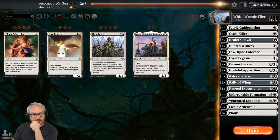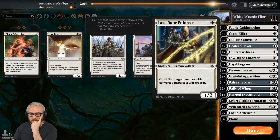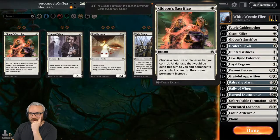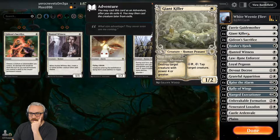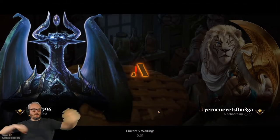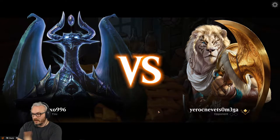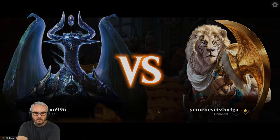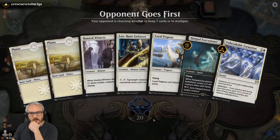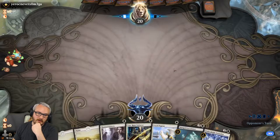Devout Decree is just too good not to use. A couple of Gideon's Sacrifice can really be all you need to win here too. Law Rune Enforcers are just so good. Hunted Witness — just not quite good enough. Giant Killers — probably the same story. You have to get all the way up to three CMC before he gets to be good, because the Law Rune Enforcer is just a generic mana tap creature. With the Giant Killer, it's one and a white to tap, so the value you get out of him is actually from killing a four-power or greater creature.